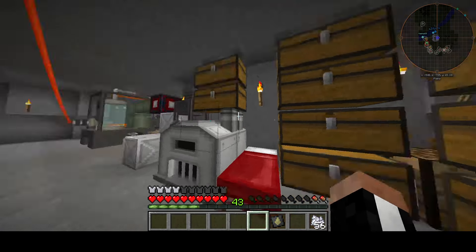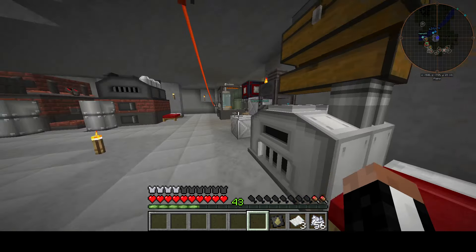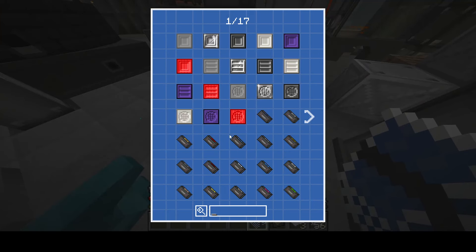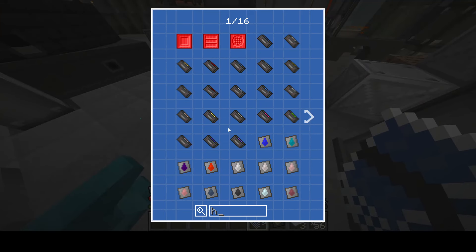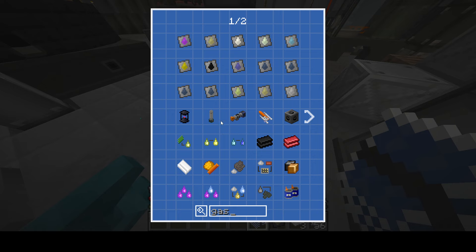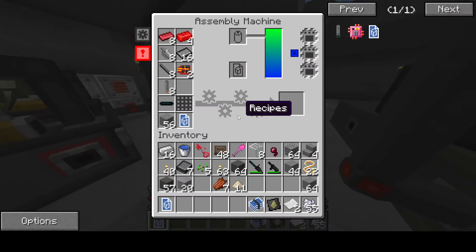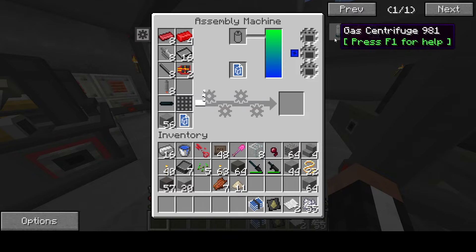I just gotta find my papers now — I only have three papers. We are running out of papers. Gas centrifuge — we don't want to make multiple of them because we only have three papers, and I don't want to go mine sugarcane. But that's the gas centrifuge done.